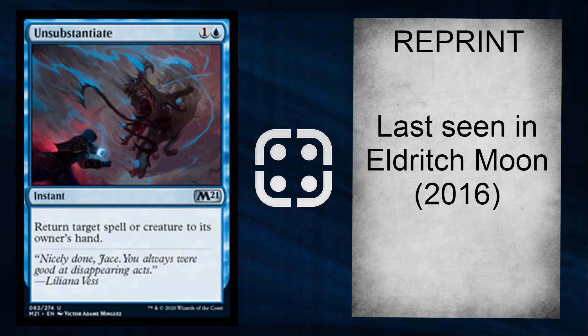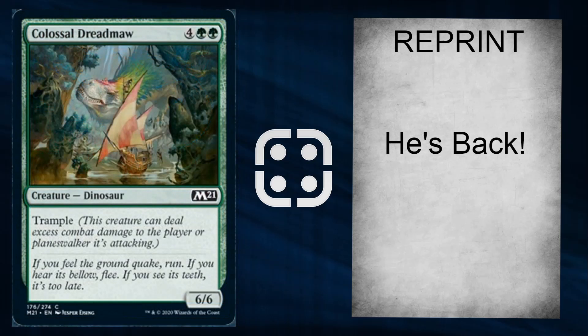That was revealed by Good Luck High Five. There's also a spell that returns a spell or creature to its owner's hand. It's not a counterspell because the spell still resolves if it's been played — you can essentially play it on your own spells and do them twice if you have the mana. Good choice on that one. And finally on the Friday cards: he is back — Colossal Dreadmaw. The best card in the game, 6/6 trample, the beefy boy is back. You can't go wrong with a Colossal Dreadmaw.